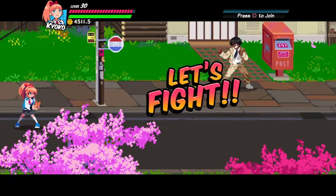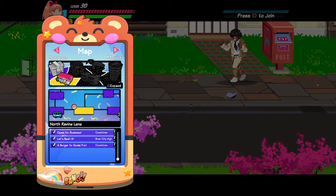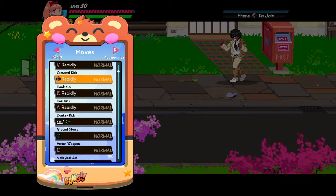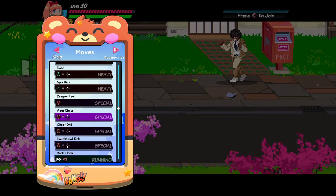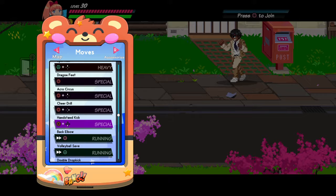This one's a little simple as well — it's another one similar to the Kunio one I did last time. Here's what you want to do: you're gonna hit all five of her light moves, then follow it up with a volleyball set, which is down triangle, and then finish it off with up circle, which is Acro Circus. You can also pull it off with a down circle if you're positioned correctly, so we'll try both variations of this combo right now.